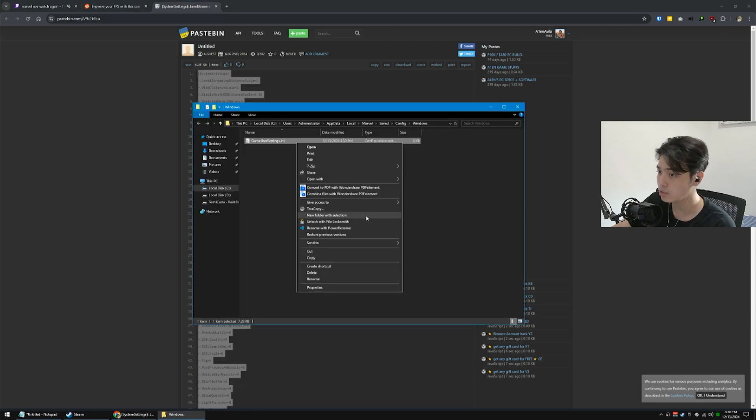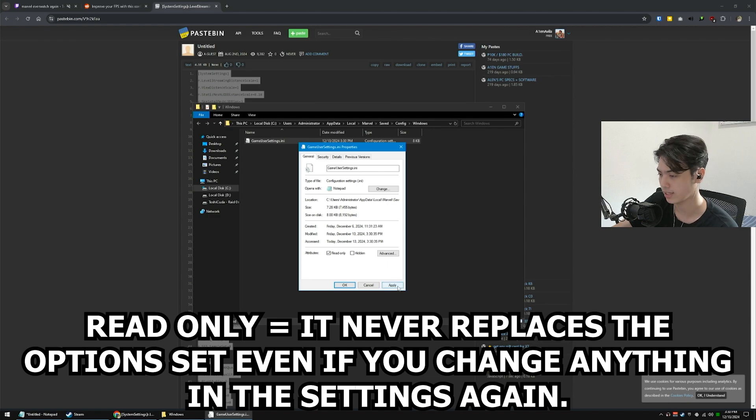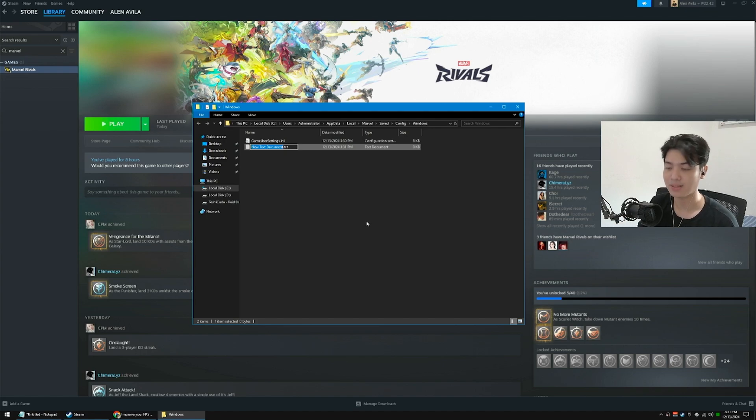Go back to the folder, right-click GameUserSettings.ini, go to Properties, and check 'Read Only'. But we're not done yet. The next thing you can do is create a new text document in the same folder and name it engine.ini.